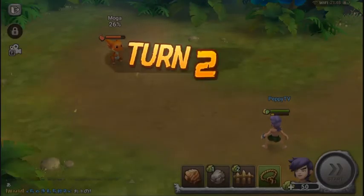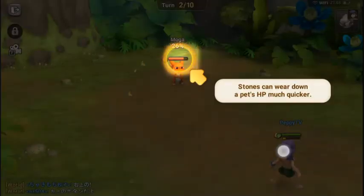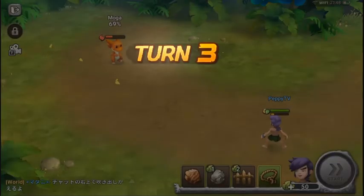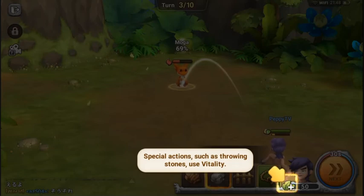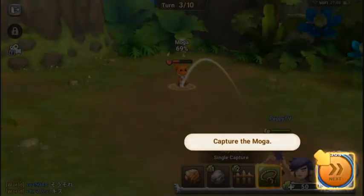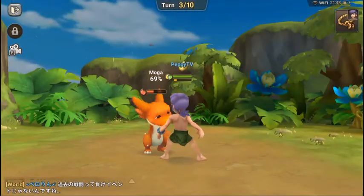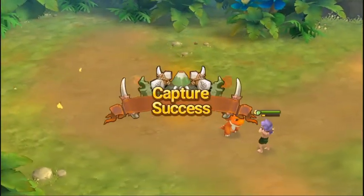You need to beat the pet up before it becomes your pet. In Pokémon you have the option to feed the pet, make them sleepy, lower their defenses, then throw the Pokéball. Here vitality is low — it can be recharged. Let's capture it since it has a 69% capture success rate.